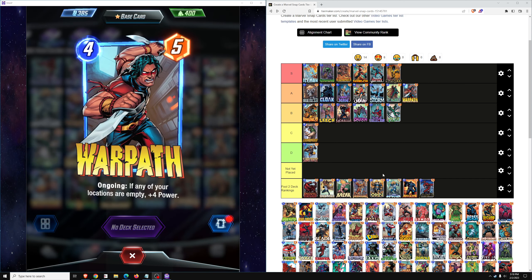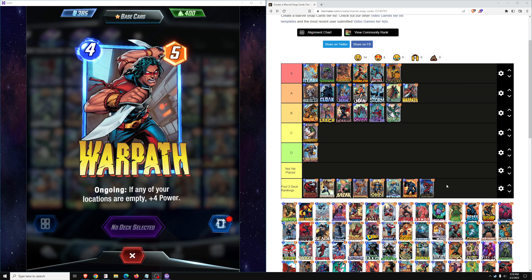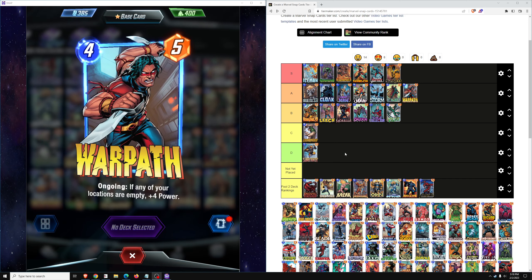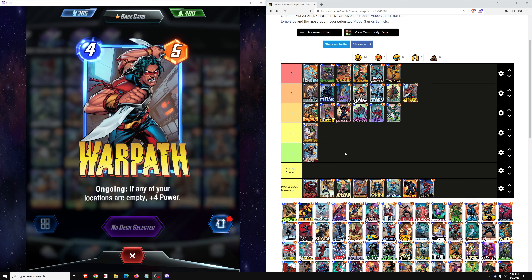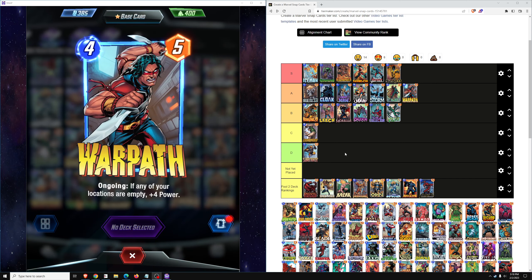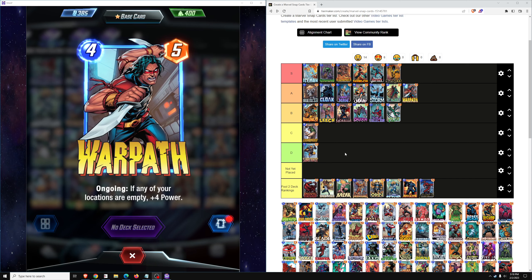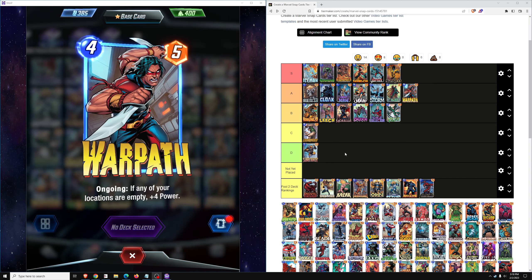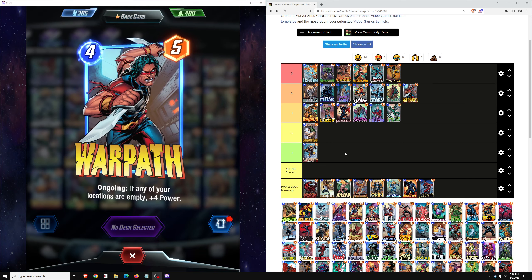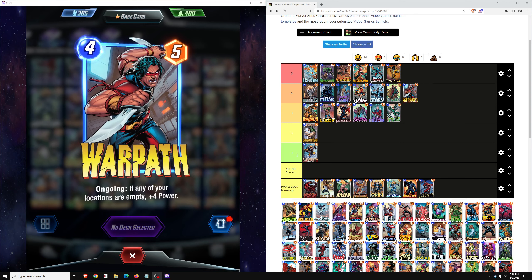The other decks — Odin On Reveal, Infinaut, Discard, Destruction — if you manage to get to Infinite with one of those, you have my respect, because that is a challenge. The top three decks are the ones to focus on to get to Infinite. So next up we'll do a Pool 3 review and buying guide, giving my recommendations on which cards to spend your tokens on in Pool 3 if you have a mind to spend them on Pool 3 cards and not save up for Pool 4 or Pool 5. We'll go over each of the Pool 3 cards in the game and I'll give my recommendations on which cards to buy first to help you get to Infinite in Pool 3 as soon as possible.